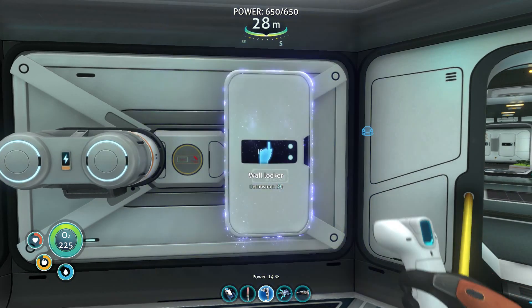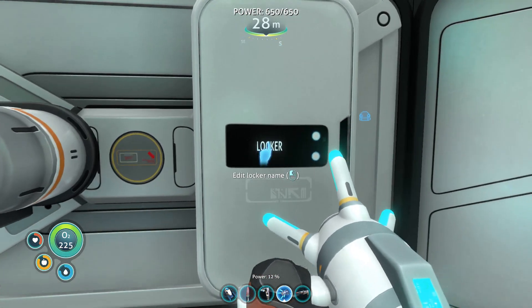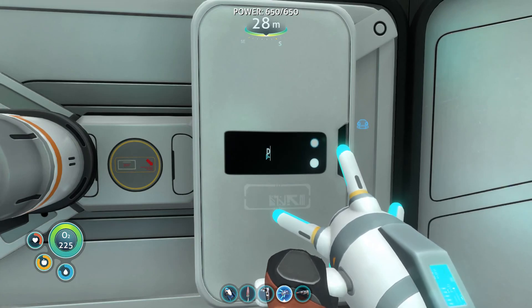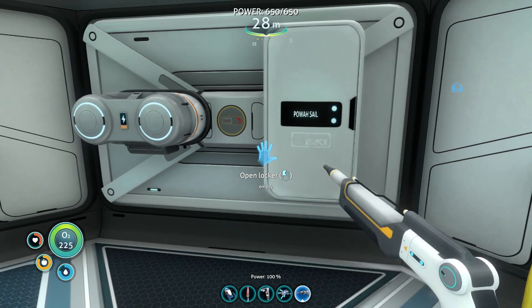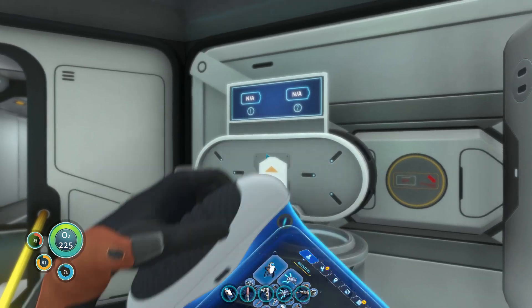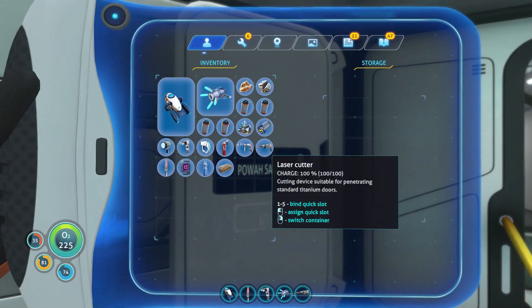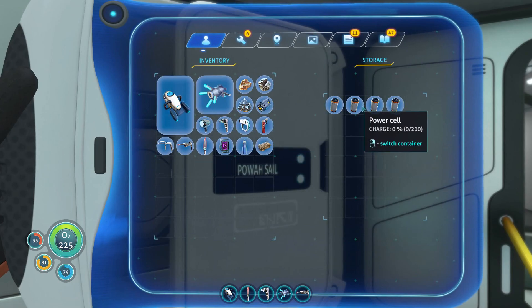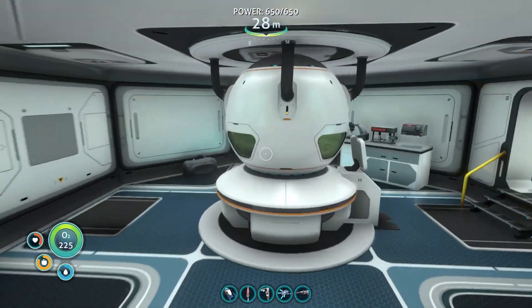We're going to name it 'Power Sale' — there we go. So in here we will put the zero-charge ones, and then the rest go in here. I think we have one fully charged, one half charge, and two no charge. There we go.